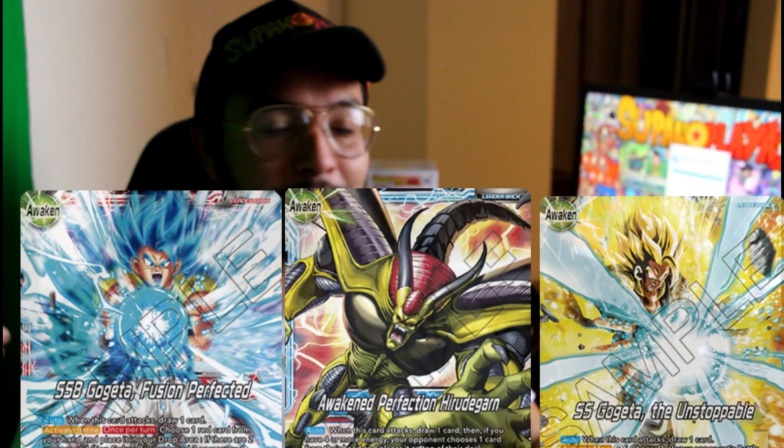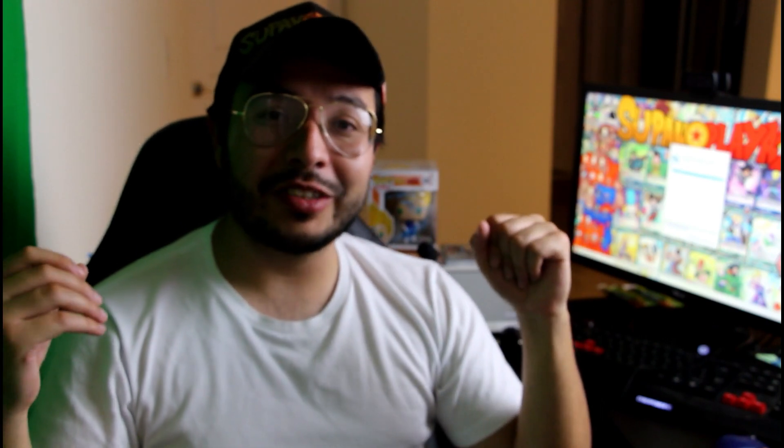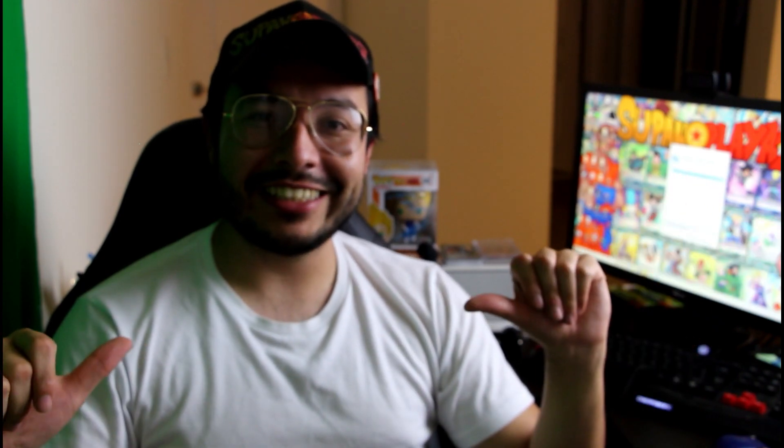Some honorable mentions: the red Gogeta leader, Hirugan, and the blue Gogeta ramp leader. These are honorable mentions — if I missed something hit it up in the comment section below. That's the October tier list. Like, comment, subscribe — from your host Tony G and Superplays, y'all stay super.